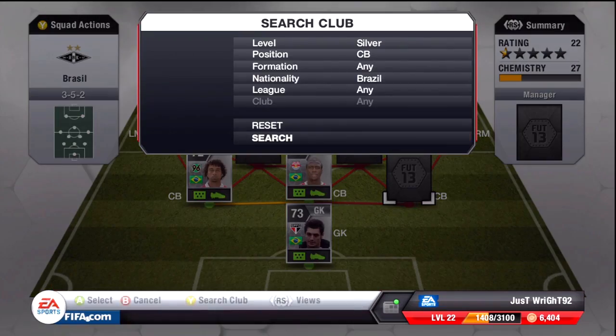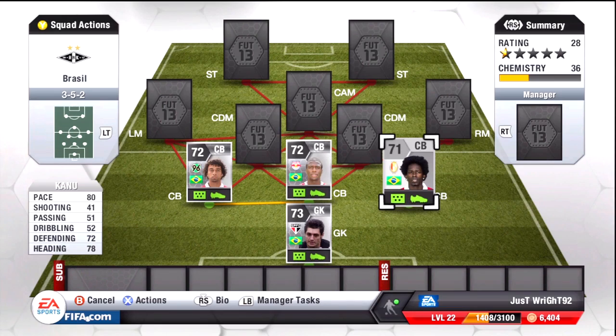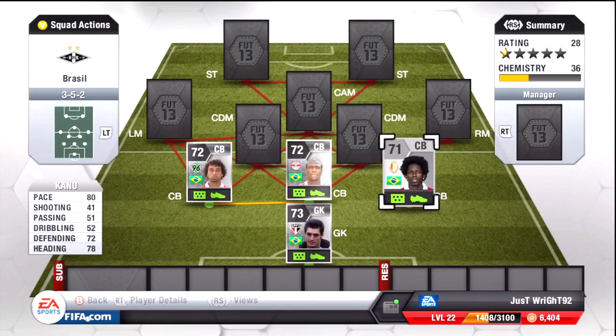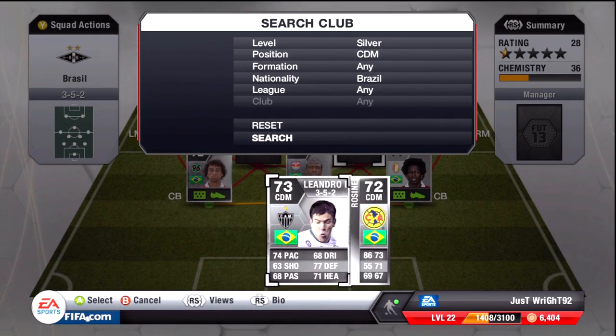Then the right centre-back is the machine that is Carnu, which is a non-rare. I think if Carnu was a shiny, he'd probably be going for 20, 30, 40k, because he's the best silver centre-back in the game. You could go with Zelau, or the other guy from the Russian league, or the guy from Inter Milan. Apart from that, they're pretty much the five best centre-backs, and one guy in Liga do Brasil.